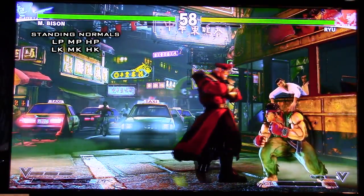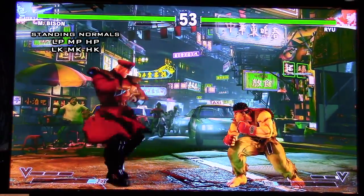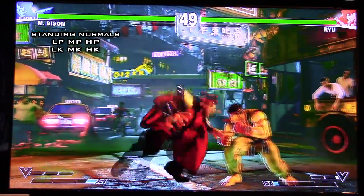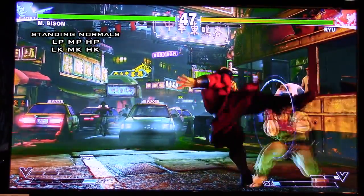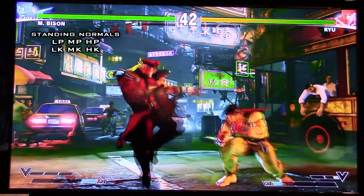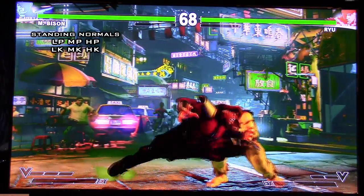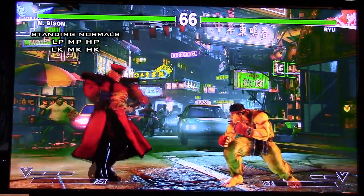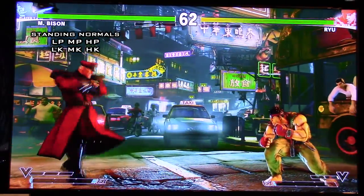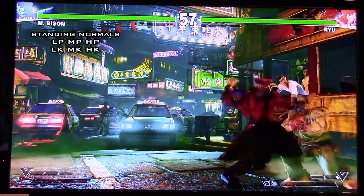Let's start with his standing medium punch. His standing medium punch is pretty good as a combo starter, and it can even combo into another crouching medium punch right after too. It's kind of like Ryu where you can go stand medium punch, stand medium punch, crouch. The range is not perfect — it's kind of like a poking tool — but it's really good as a combo starter.